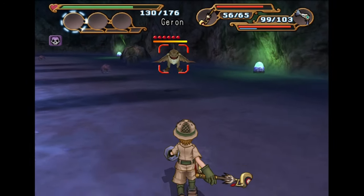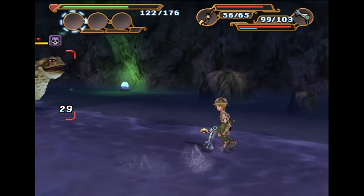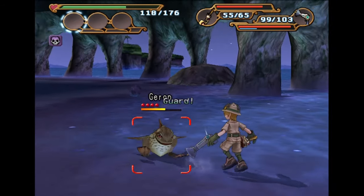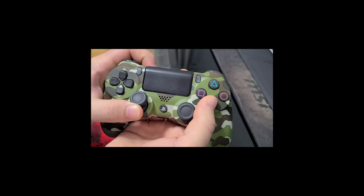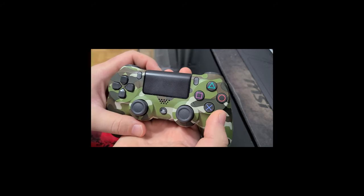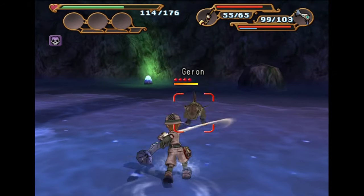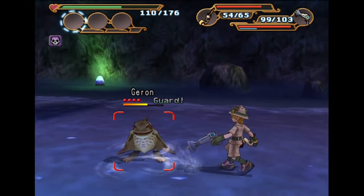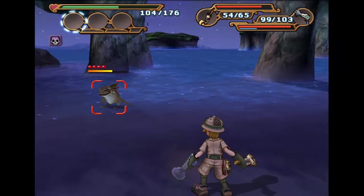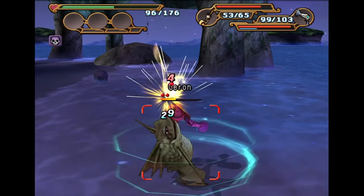So with this enemy, I'm going to move my analog stick towards him and double press the X button. That'll do that swing attack, which can help you attack flying enemies with your wrench. All I'm doing is moving the analog stick towards him and double tapping X kind of quickly. I don't get it every single time, but this is kind of how you do it — just move your analog stick towards the enemy and double tap X, and you should be able to get this attack.